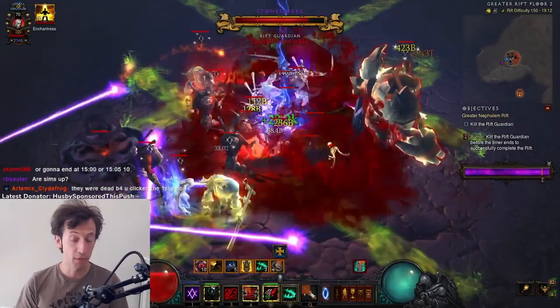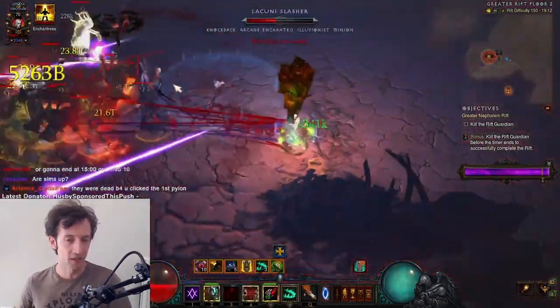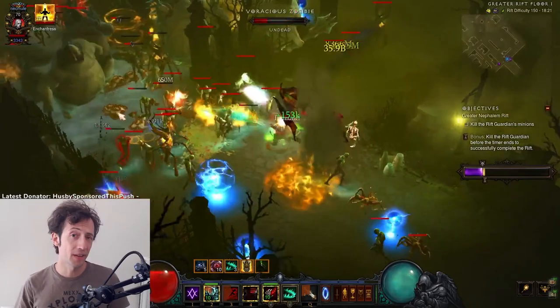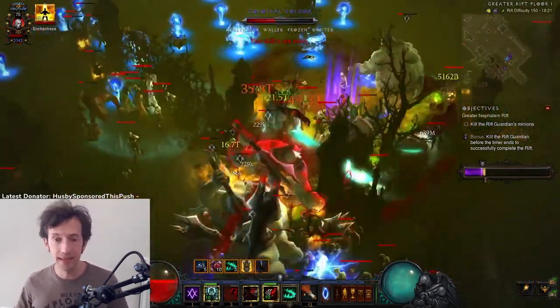I'm not going to go into the details of how to fix that for now, but let's focus on the strategy I want to explain about how I actually did this. Rule number one is: when you're pushing a build like Nova, you never click any pylon that's not a conduit unless the boss is already there.